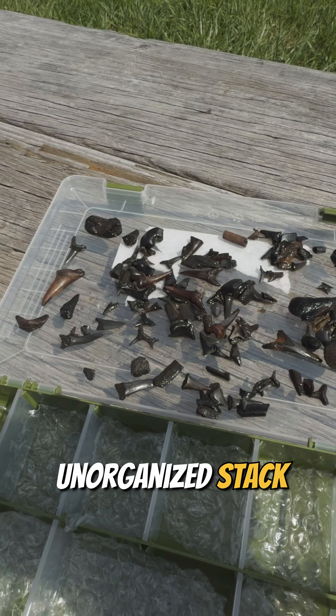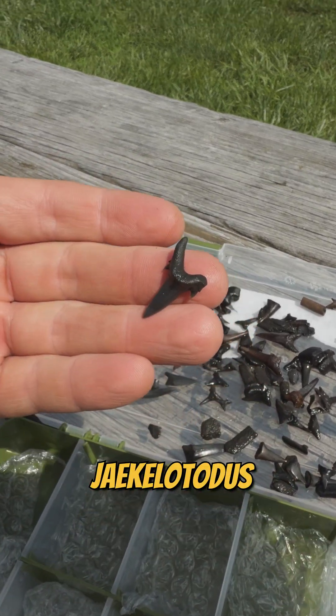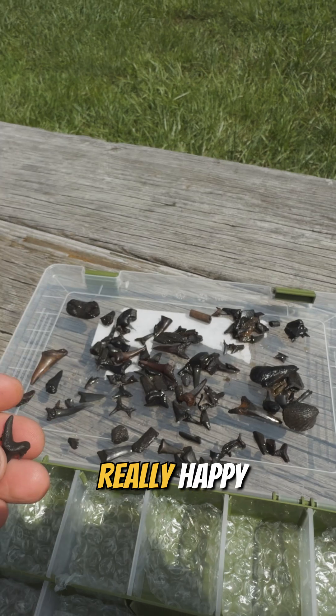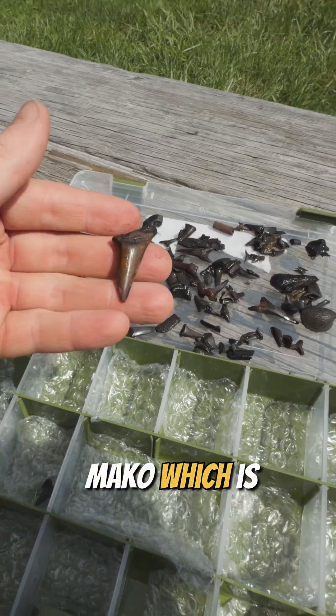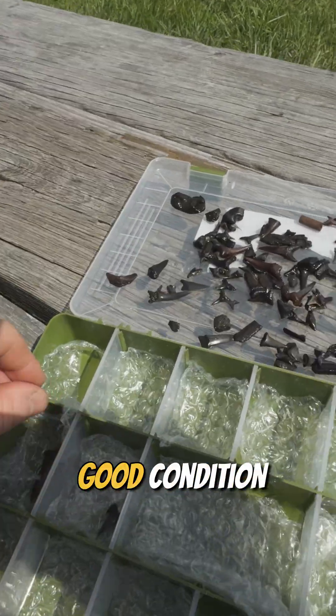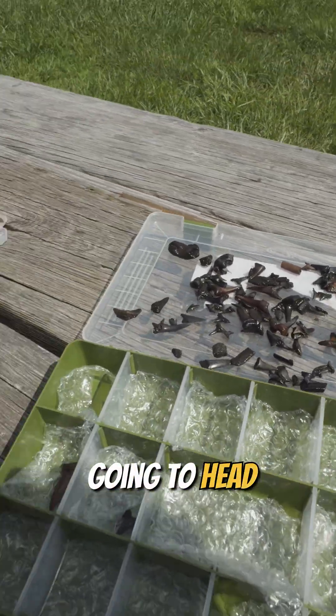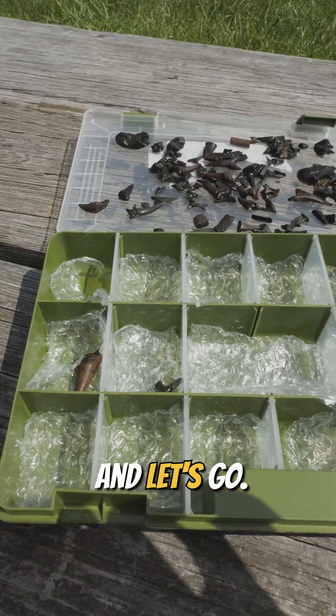Here's my unorganized stack, but the big ones I have to separate are this Jekyllototus — really happy about that one — and then this big Mako, which is currently my biggest, but it's not in very good condition. We're going to head into our Cretaceous spot and find some cool stuff. Let's go!